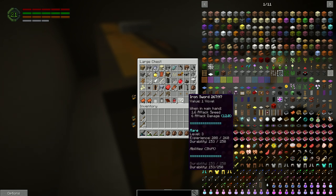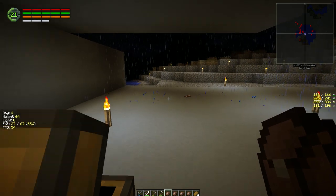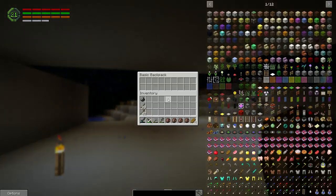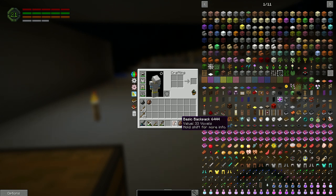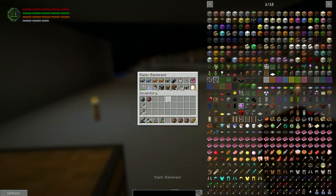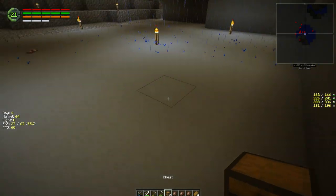We got this sword for traveling with right now until we can get more experience on the ender, but this one is going to be awesome. So that's another empty backpack. This one's empty too now, right? Do we have any more chests in here? We do — we got two chests, so let's drop them here.